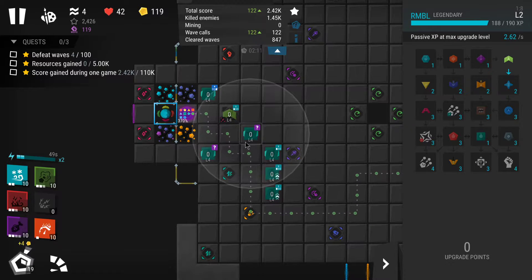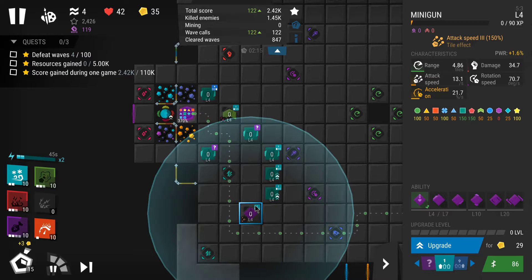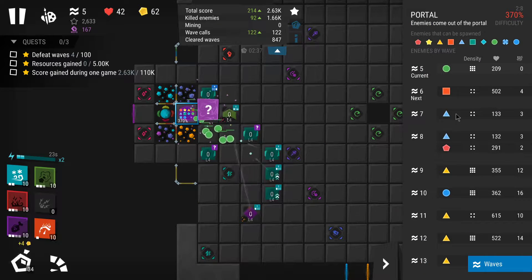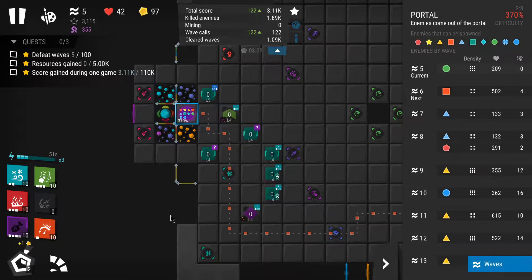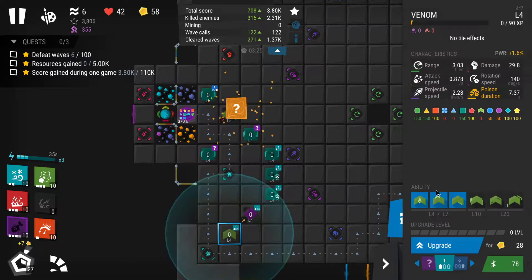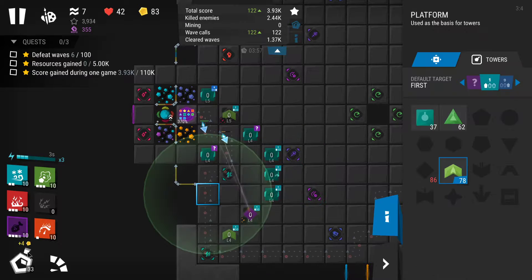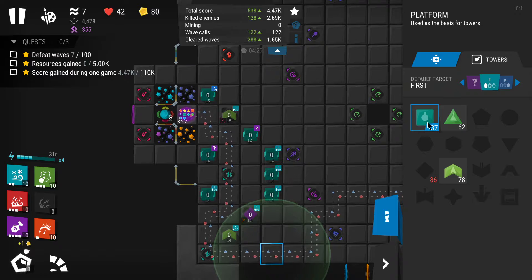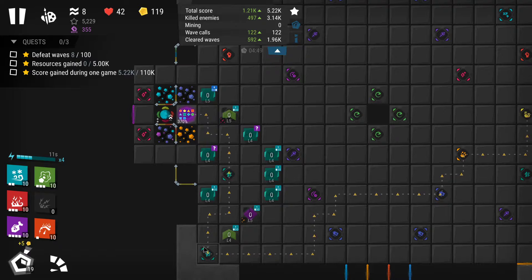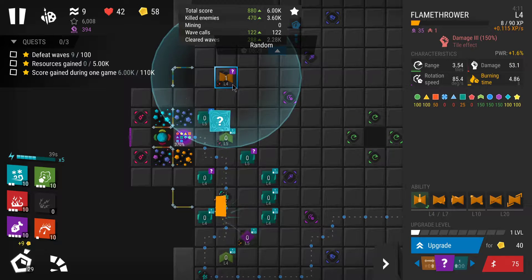In my strategy I unlock minigun second and place it on the attack speed tile, which is a very good effect for minigun. Minigun is the only tower early on that will be able to attack flying enemies — there are two jet waves here and more flying enemies incoming. After getting venom you want to start creating a longer path. Use the cheapest tower, which is basic, as an obstacle so enemies are forced to go the long way around. Then I'm going to get a flamethrower.